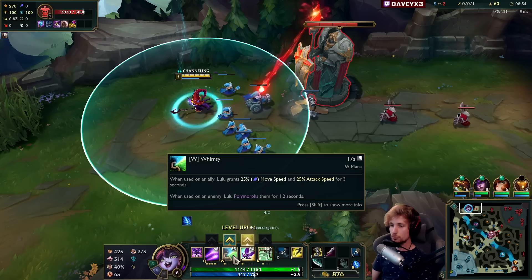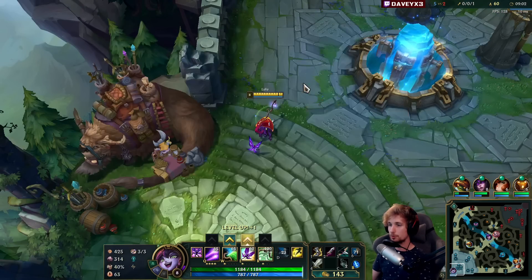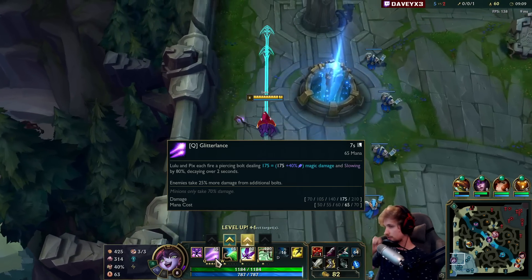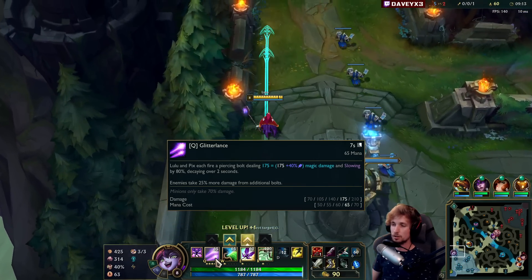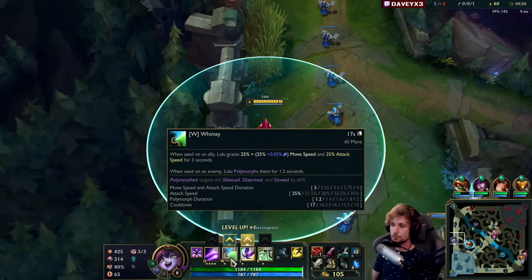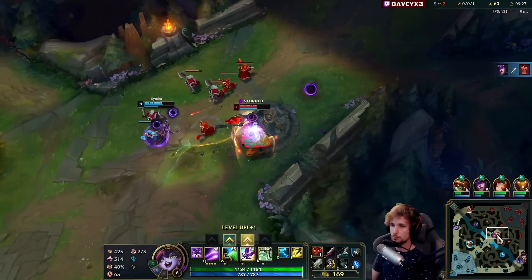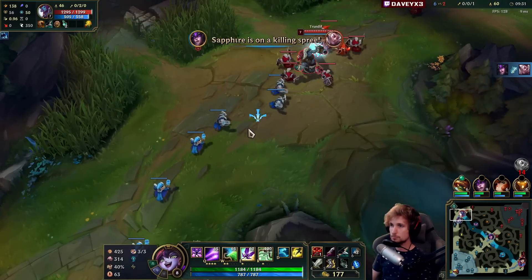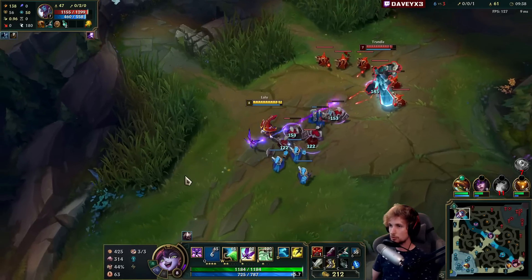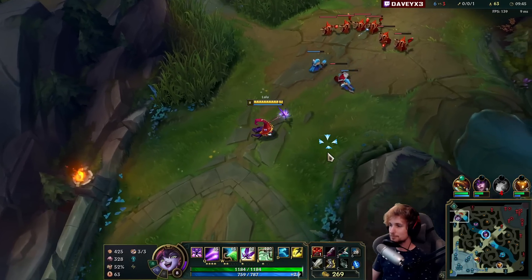Okay so what we're gonna do now is max my W and go for the Recurve Bow. I've put a couple of points in Q — it doesn't improve the slow much but gives plenty of damage. W is where the fun is at because of the attack speed. If you put points in W, you dish out more damage, and since we're going on-hit Lulu, that will dramatically improve the damage quite a bit. Check this out — he doesn't want to fight anymore, scared of the Lulu.